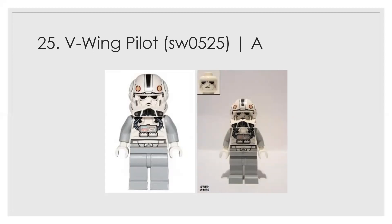Number 25 — I don't think this is the highest-ranked pilot yet, but it's up there. It's the V-wing pilot, getting an A. I think the color scheme just works really well — it picks the best of both worlds from the last two non-Phase-1 pilots we looked at.